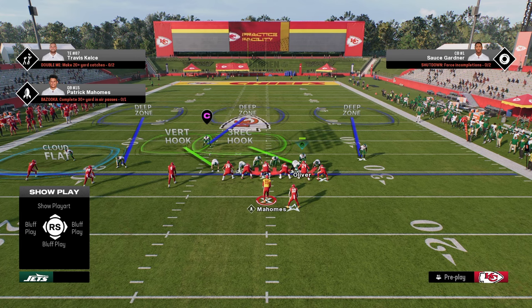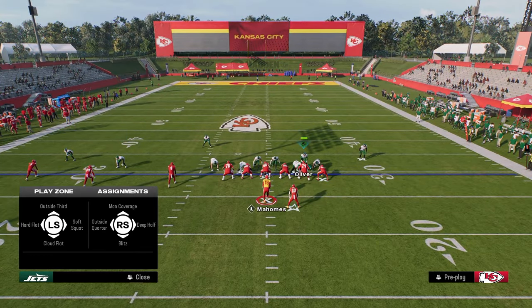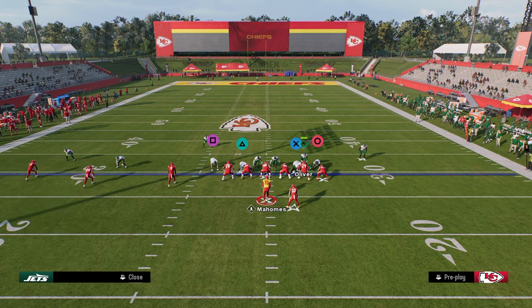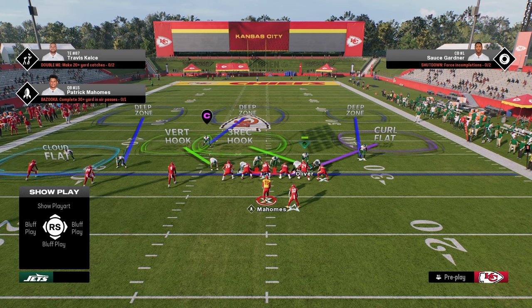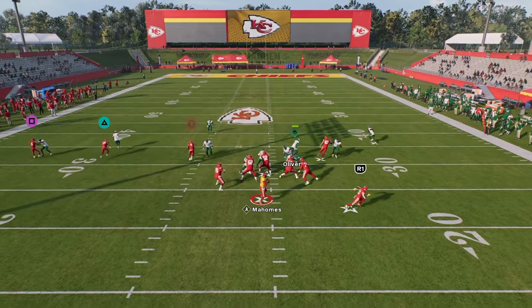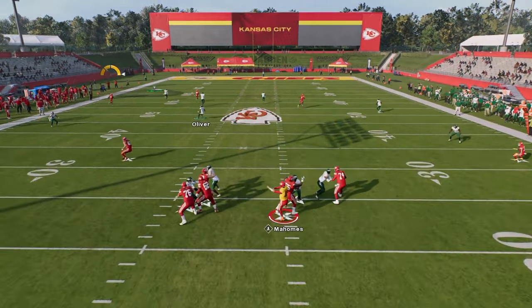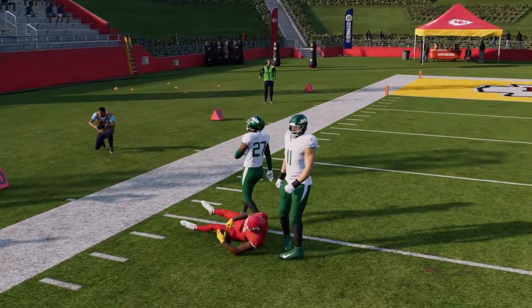This coverage is really effective and basically we're done. The easiest thing to do on the backside is put the outside corner into an outside quarter, then take the defensive end on the right and put him in a curl flat. This is a simple trips coverage shell that is really effective. You're going to stop verticals. Because of the alignment of the slot corner, watch how he defends just everything — he defends the slot streak, he defends the outside streak.